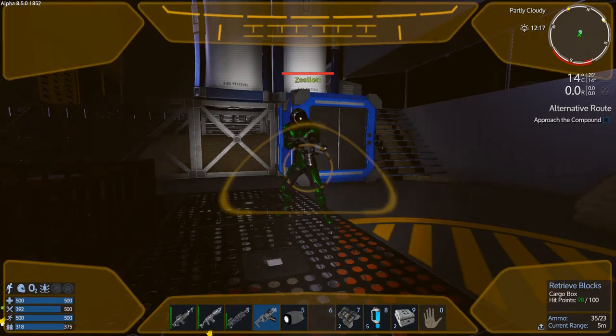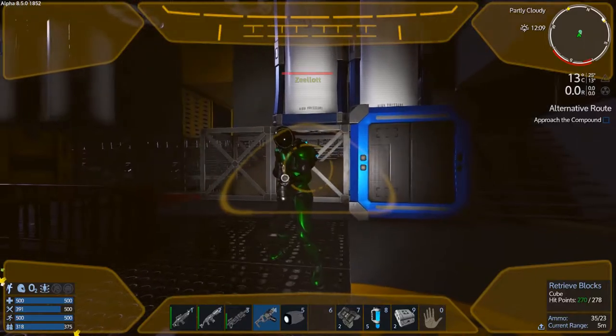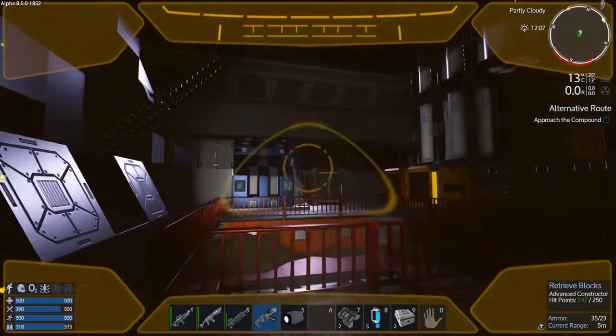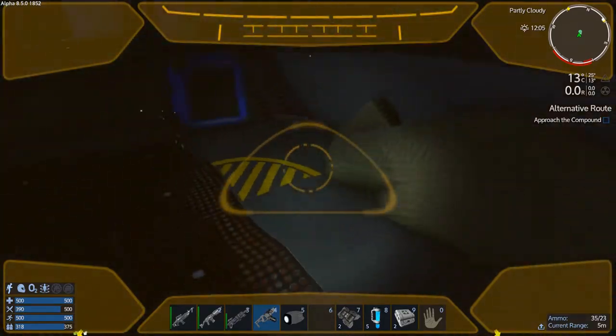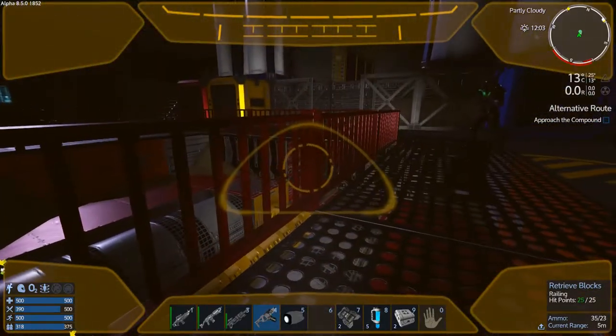Hey GTI fans, welcome back to another episode of Empyrean Galactic Survival. This is your host Zealot, and we are here today doing the ELPa 8.5 series. The anniversary added a couple things — highlighting over NPCs and anything with health basically gives you a health bar now, which is good. It also does that to deposit nuggets like promethium and stuff, which is handy.